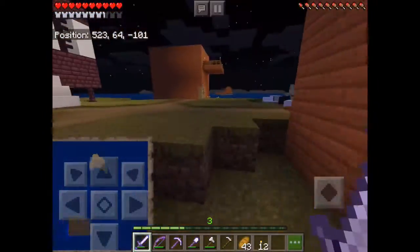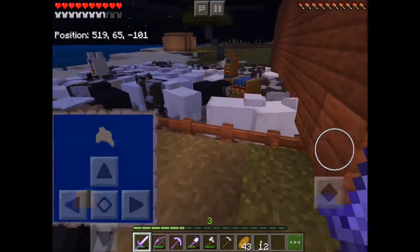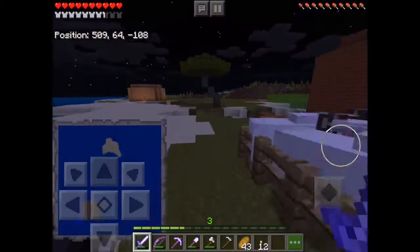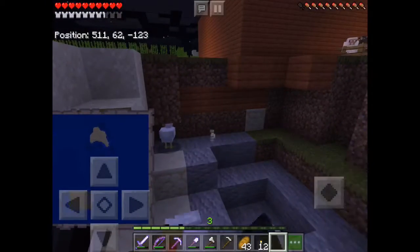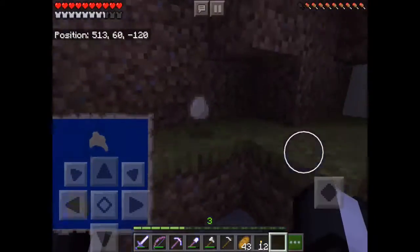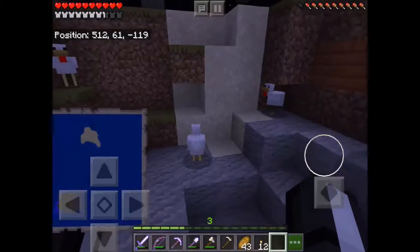We have the nether portal. We have our sheep farm - it's big, lots of sheep, not many cows. We have a chicken farm - it used to be a lot bigger, then a creeper came in and blew it up, and then there was only one chicken. Eventually I found two more chickens and started to grow them back up.